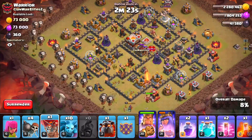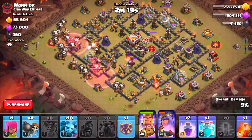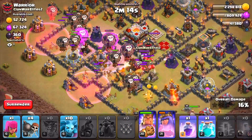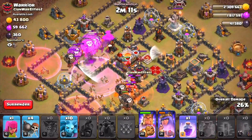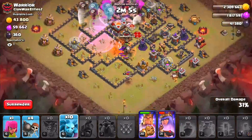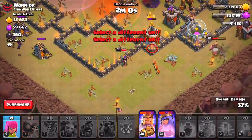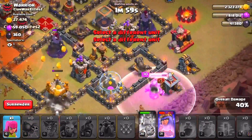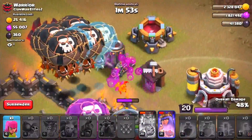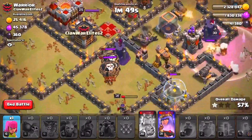Let's start dropping in all of our balloons, one and two haste spells, another balloon, another lava hound. Now let's drop in our rage spells — dropping that poison spell on these skeletons, and that clone spell over on these balloons. Hopefully we clone all of these balloons. Our king is still at almost half health — let's pop his ability right now. The arch queen is on the bottom of the base. The clone balloons are unfortunately going toward the mortar.